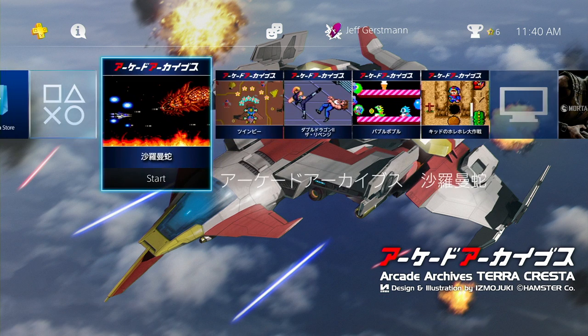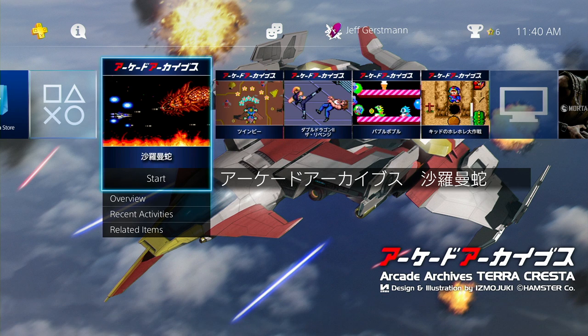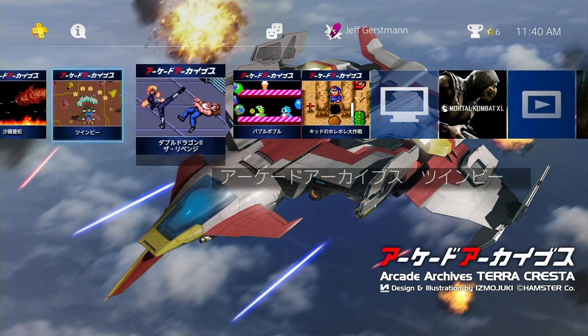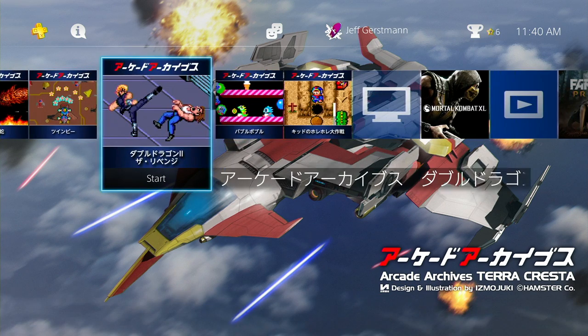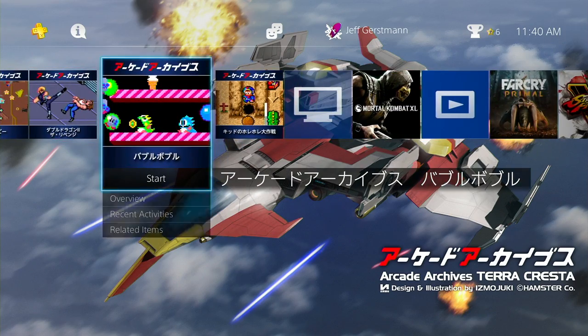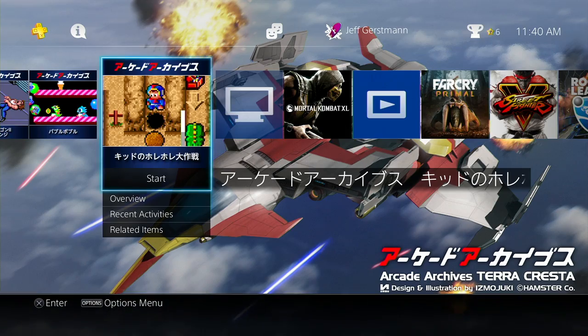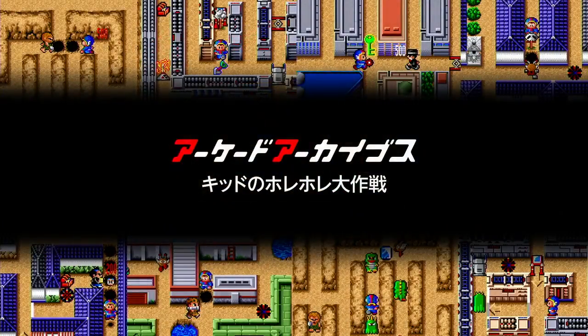We've got five games lined up here since the last time we looked at these. A funny thing is starting to happen where some of these games are coming out at the same time in the US. I've been staying true to the Japanese versions. Double Dragon 2 is out in the US now, Twinbee I think is as well. Is that Bubble Bobble? Is Bubble Bobble available in the US? I'm not actually sure. I like Bubble Bobble a lot. Let's start at the back of the list and work our way forward.